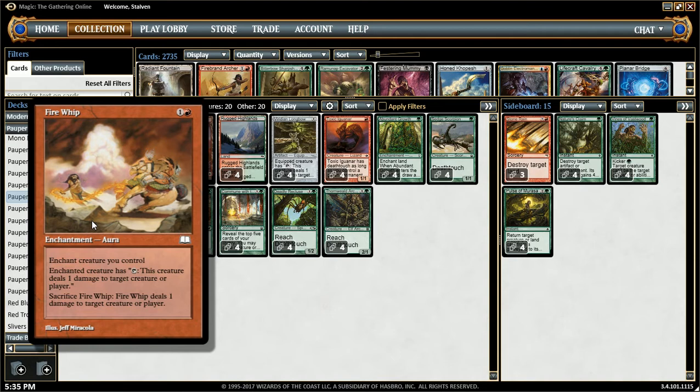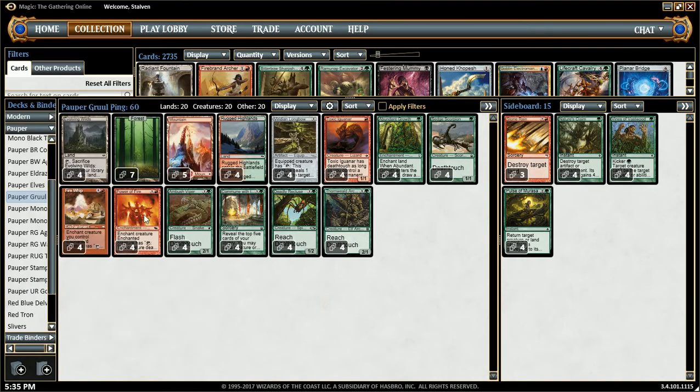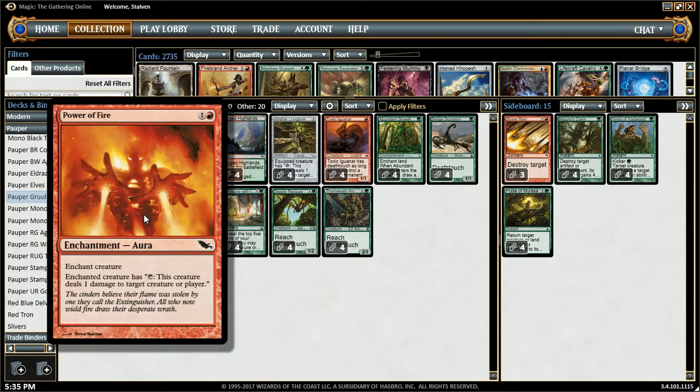Next we have some enchantments. We have Fire Whip — enchant creature; the enchanted creature can tap to deal 1 damage to target creature or player. Or you can sacrifice Fire Whip to deal 1 damage to target creature or player. So if, say for example, we have this on one of our creatures and they go to use a removal spell, we can ping our opponent or one of our opponent's creatures, and then sacrifice Fire Whip to deal 1 damage. It's strictly better, though close to this next enchantment.